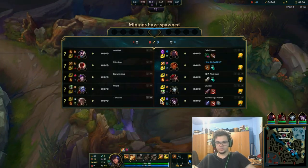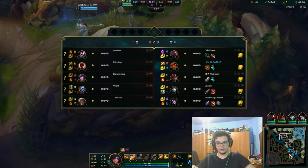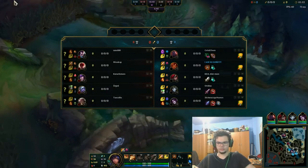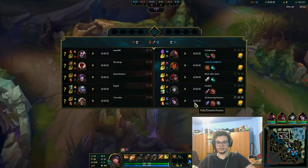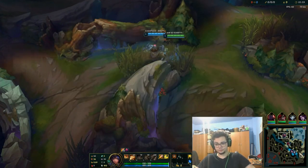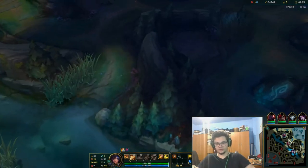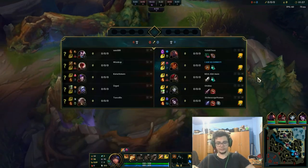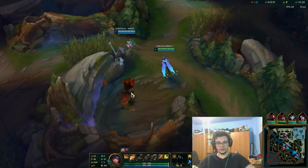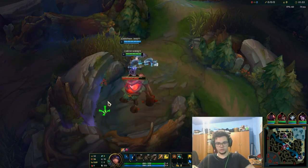We're going to start this game at red because we are against Lee Sin, and we would more likely want to get help from Katarina and Morgana over here than from Katarina and Sion on the other side. Katarina doesn't really have priority and we can collapse easier here, as my bot lane has a shorter reach time.